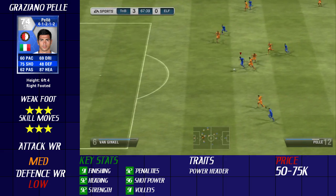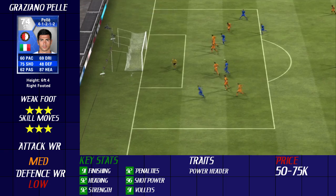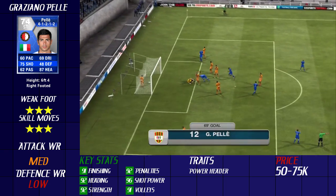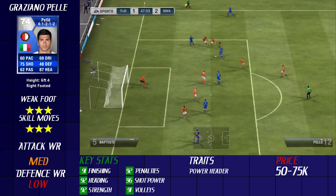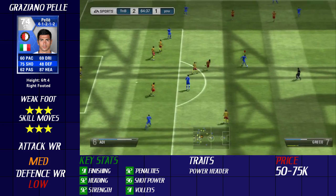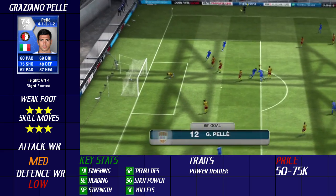He's got such a powerful shot. He's probably the most powerful shot on a silver player, or definitely up there. I'll talk about his dribbling first because it took a few games to get used to — it was a bit clunky. It felt like I was manoeuvring a tank sometimes because it was really hard to dribble with him.